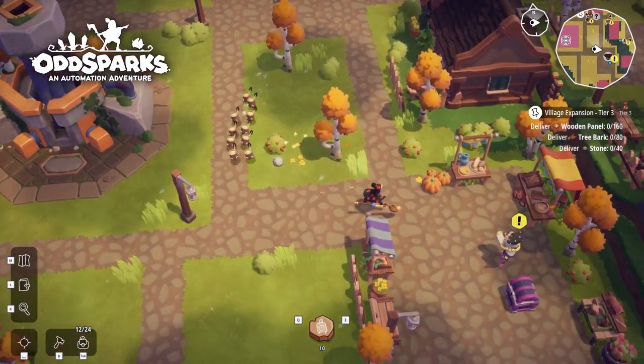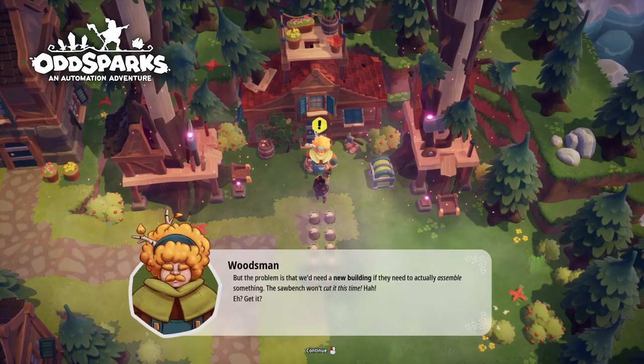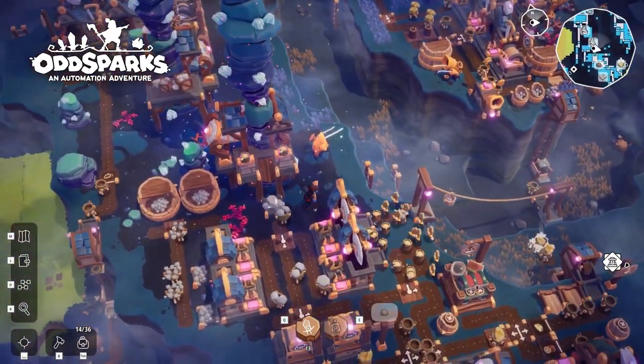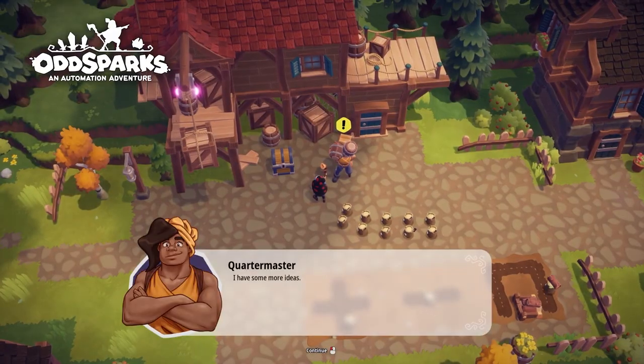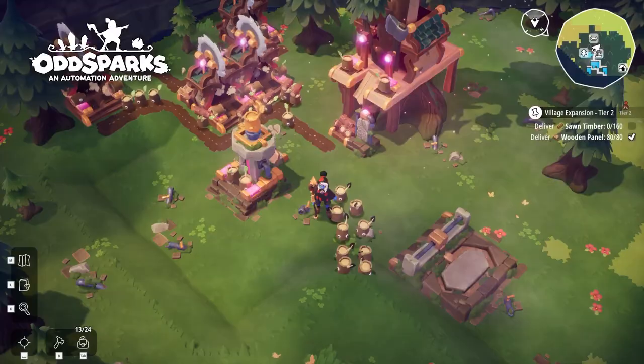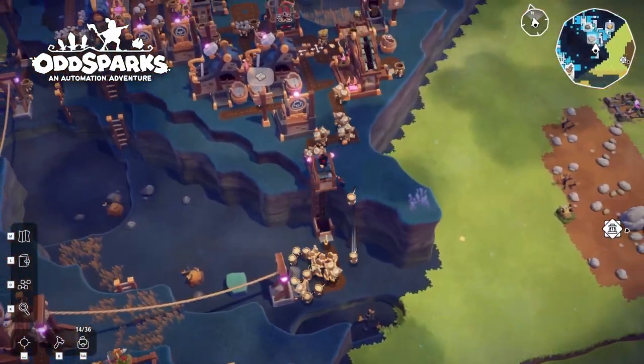Following the main quest line will unlock a variety of new buildings. This will, in turn, unlock different recipes necessary for progressing further in the game. The townspeople will also give out new quests once you have progressed with your initial objectives. So get questing early or you'll probably miss out on some key features.